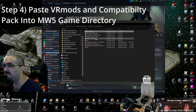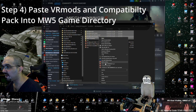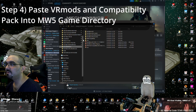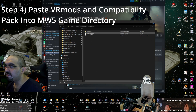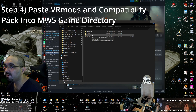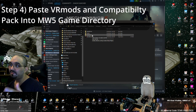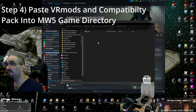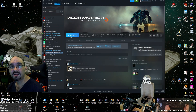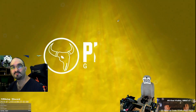After all of that, we need to grab our VR stuff and our compatibility pack. We're going to copy from our master mod folder. Go to MechWarrior 5 on Steam — in your Steam library directory, go to Steam apps, then common, then down to MechWarrior 5 Mercenaries. Go to the MechWarrior 5 folder, then the MW5 Mercs folder, and then the mods folder. Paste all of those mods — the four MechWarrior VR mods and the compatibility pack, five total. Once that's in, we're going to launch the game, set it up for VR, and turn on all the mods.